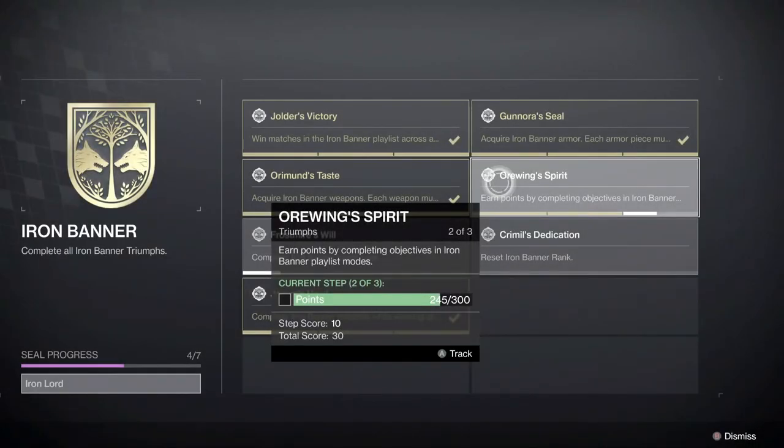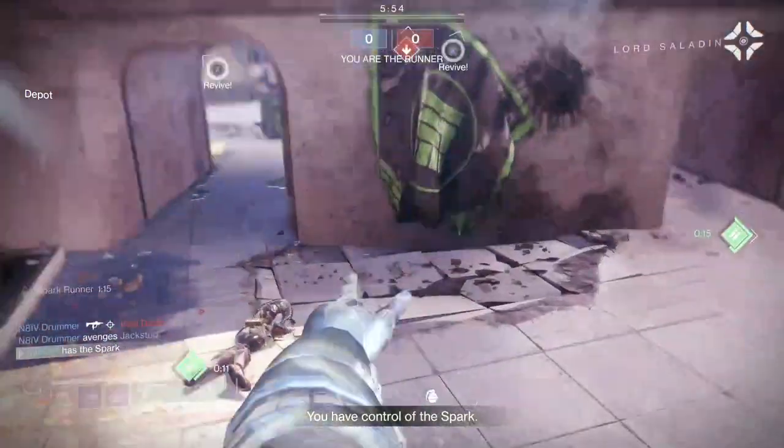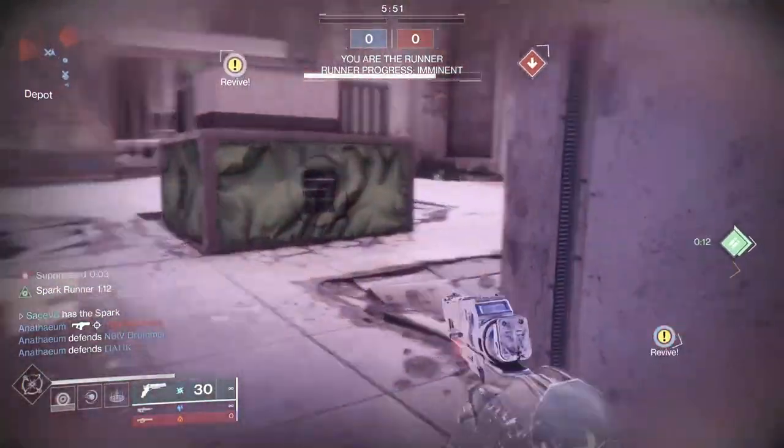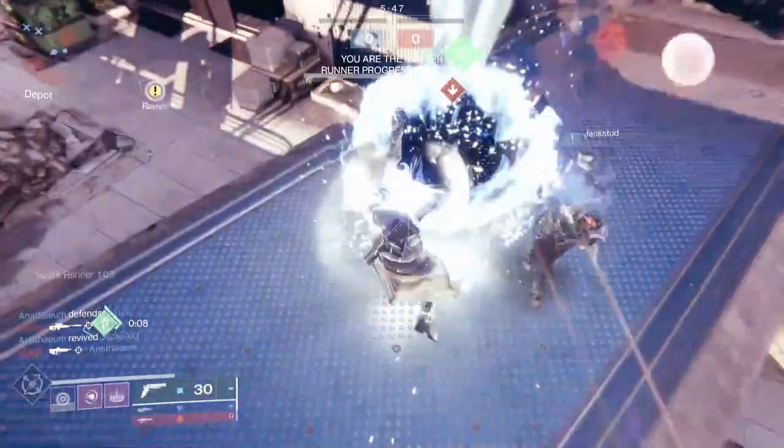Aura Wing Spirit requires you to get 300 points by completing objectives in Iron Banner matches. When you play the objective, you earn points towards this triumph. For example, collecting the spark and defeating the enemy spark runner each give you 1 point, while igniting the rift gives you a plus 5.